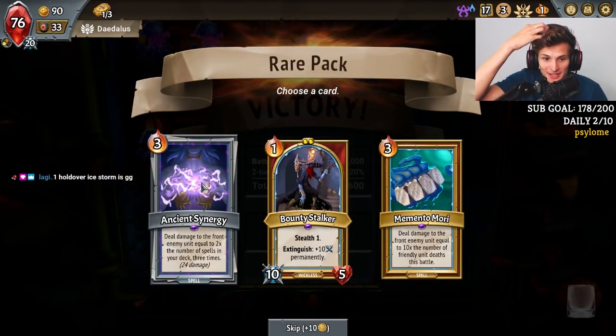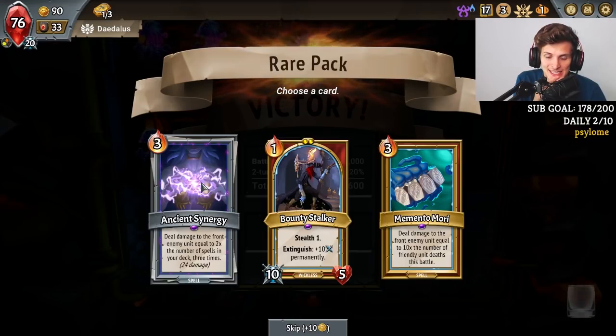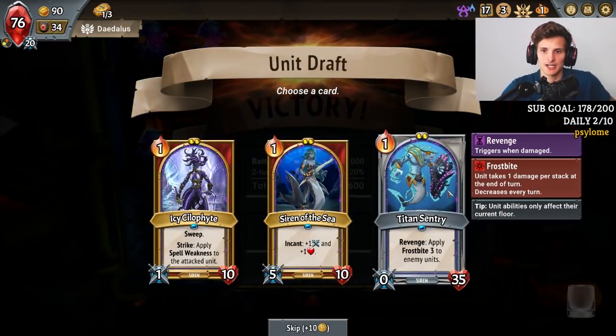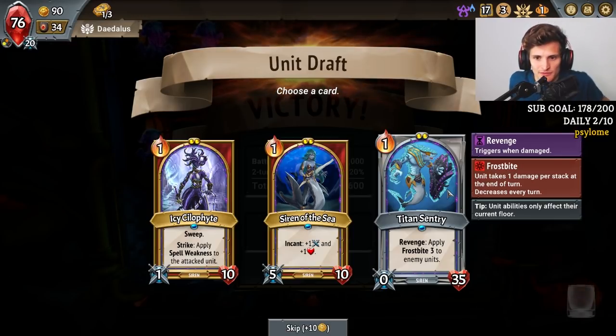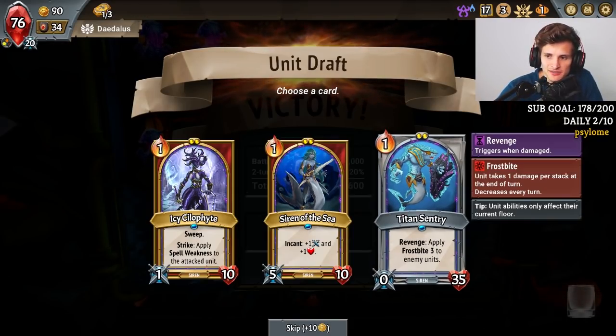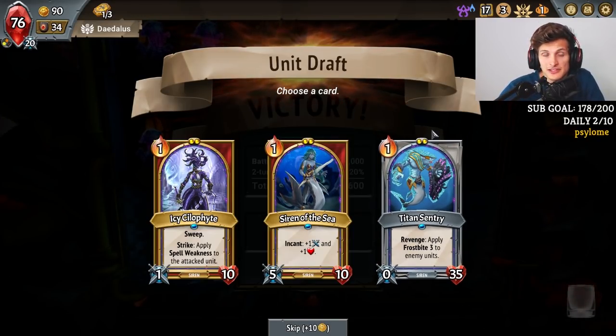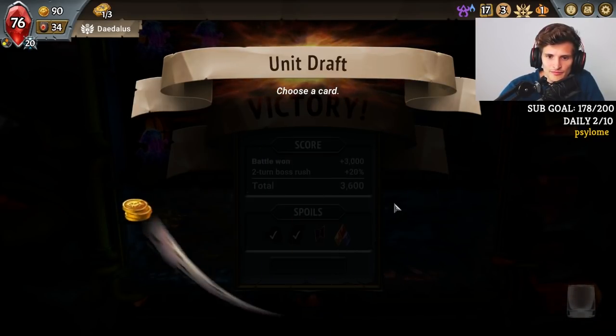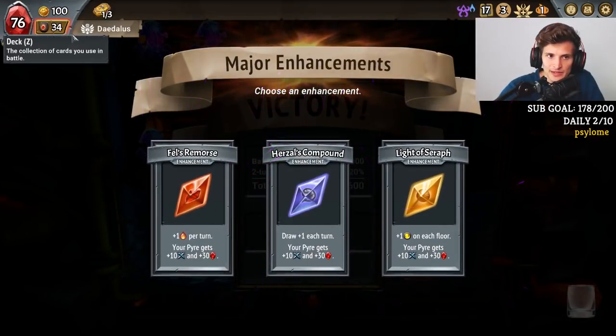Ancient Synergy — isn't that super good? Holy shit, that's super good. That's got to be really good. Do we put this as our new tank — the Revenge Frostbite? Or maybe we just want Lady of the House as our tank and we can keep bringing her back with Molded.